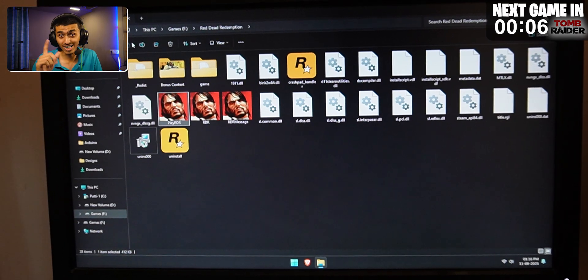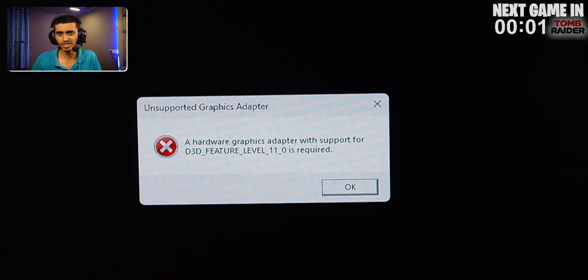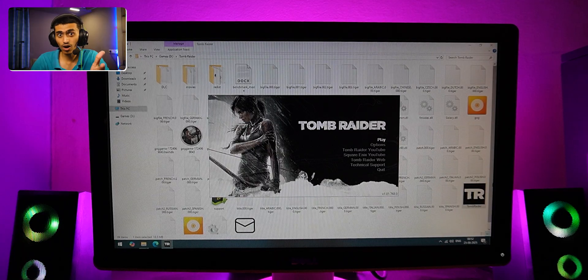I then tested Red Dead Redemption 1 — RDR1, not RDR2. Again no luck; the game didn't launch and just threw an error. Moving on to Tomb Raider: Game of the Year Edition — this one actually launched without any errors, though it took a long time to reach the main menu.